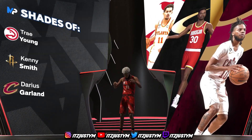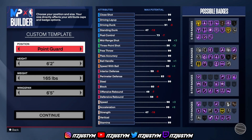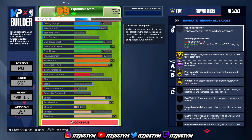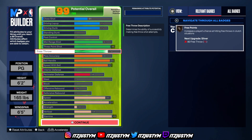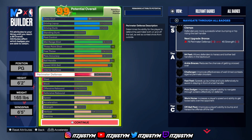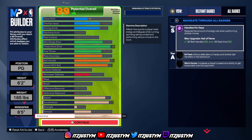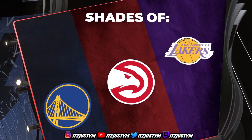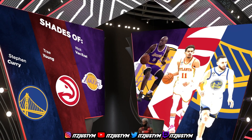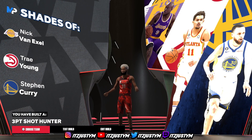The shades you get are Darius Garland, Kenny Smith, and Trey Young. If you want the Curry shade, go back to edit build — keep most settings the same, put that one slider to 56 and the other to 26. Hit continue and watch the shades change to Nick Van Exel, Trey Young, and Steph Curry.